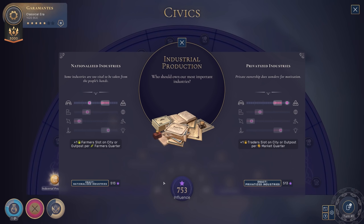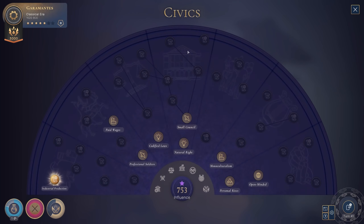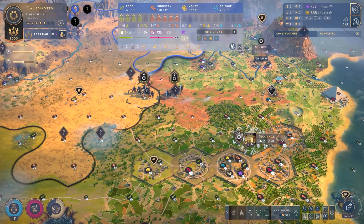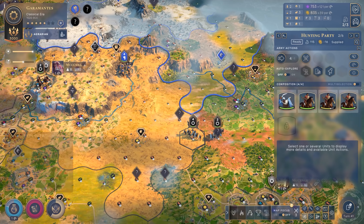Industrial Production - wow, we can get this civic really early. Nationalized industry getting me extra food for all farmers, or rather extra farmer slots per quarter. Or extra traders. I think I'm going to end up valuing the collectivization more as well as the food rather than money. Money is not too hard to get sometimes. 513 influence is a lot though, so maybe I hold off on that for a little bit. It's not like I want all of my people to start swapping over to working on food right now anyway.